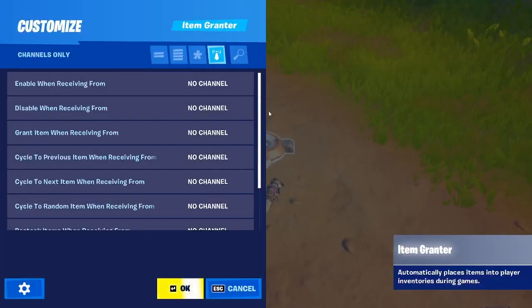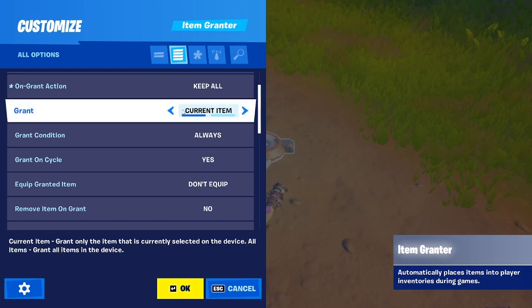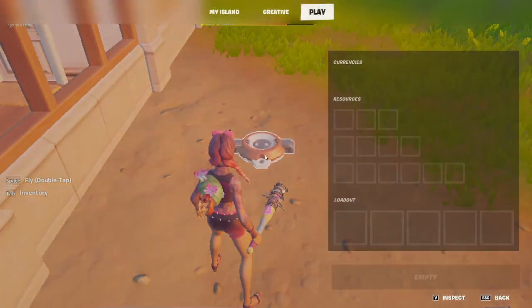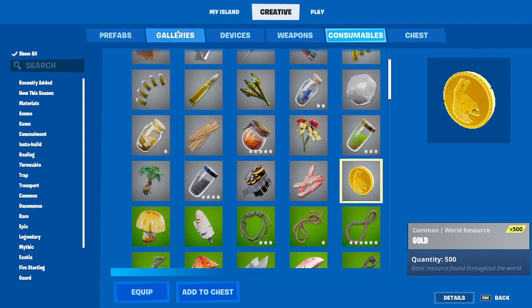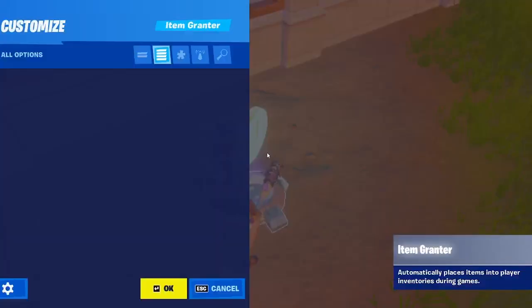That should have been enough time. Then grant on 45, because that's where I put it. And then put this on grant action — keep all. So it only puts the gold in your inventory and doesn't remove anything. We're trying to make the person get something. Get your item — for example, gold — and put as much as you want.